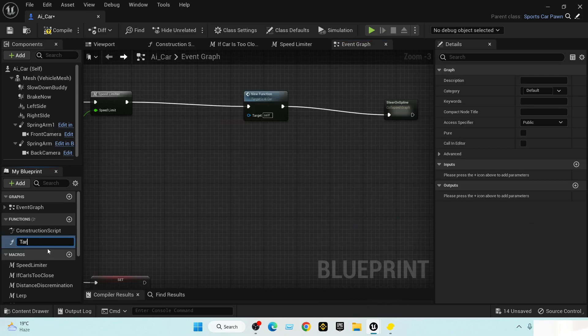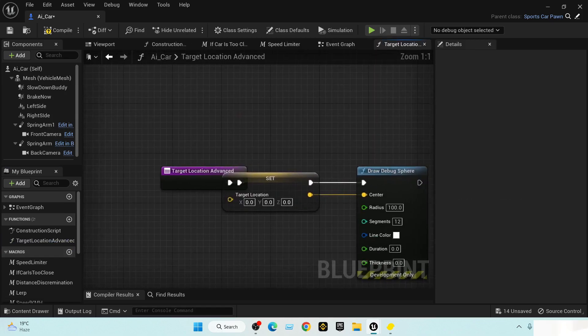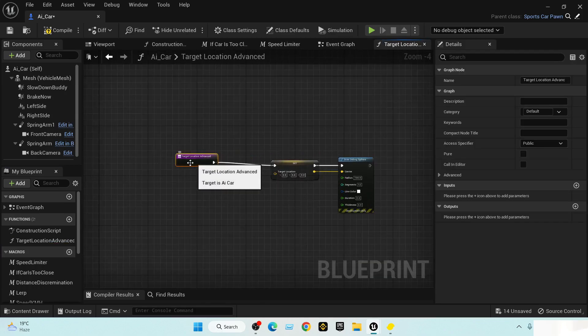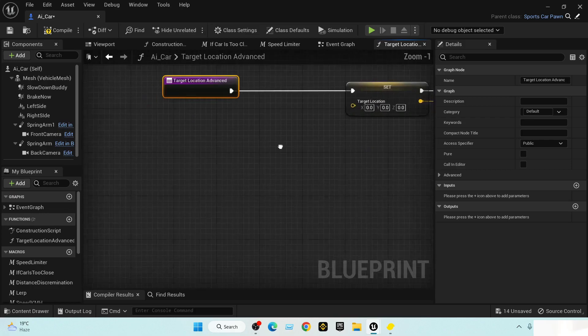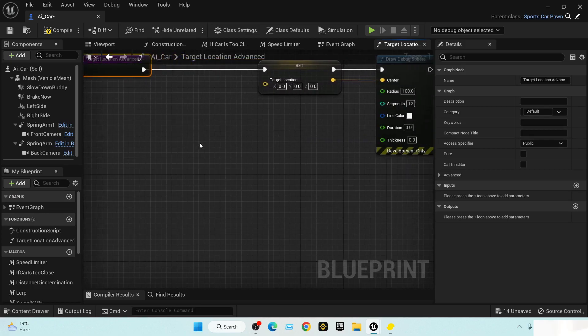Let's name it 'Target Location Advanced.' Advanced means we are doing a lot of complicated stuff inside our target location, because this relies on everything we want to do with our car maneuvering.